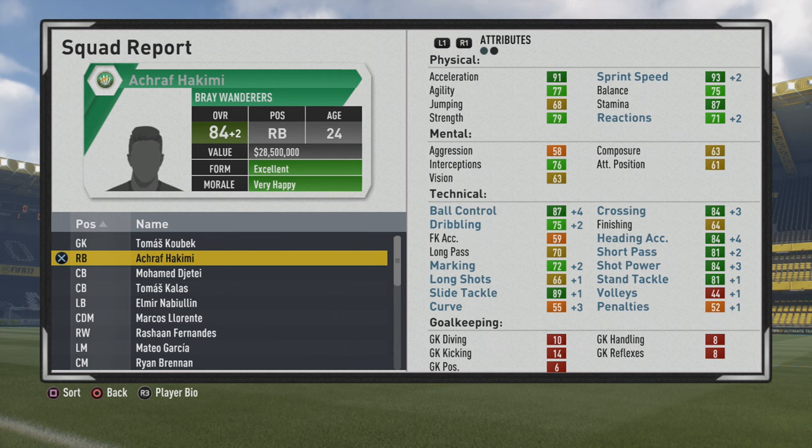At 84 overall, age 24, he's a very good wonder kid type of fullback - five foot ten with 91 acceleration and 93 sprint speed, so he does have that speedster specialty. 79 strength, 87 stamina, 87 ball control, 84 crossing, 84 heading accuracy, 81 short pass, 89 slide tackle, 81 stand tackle. Very good shot power also. The marking is a bit low, but 75 dribbling is solid. A good two-way fullback or wing back who can play in the midfield as CDM, right mid, or left mid as well. Definitely worth a look.